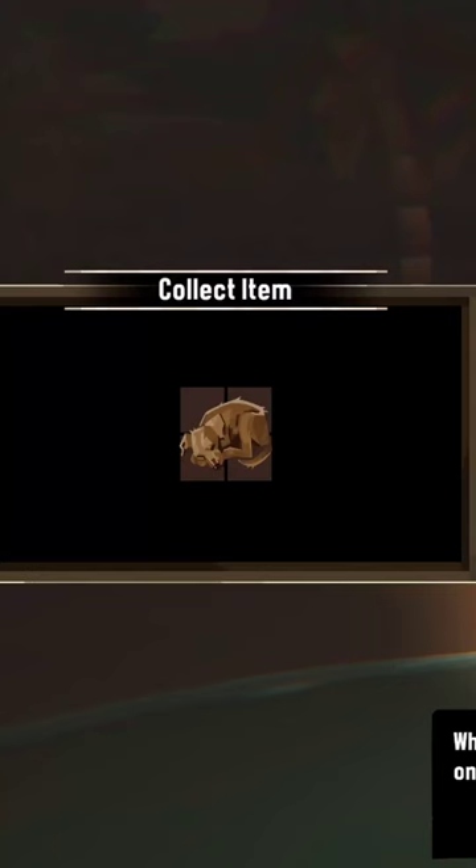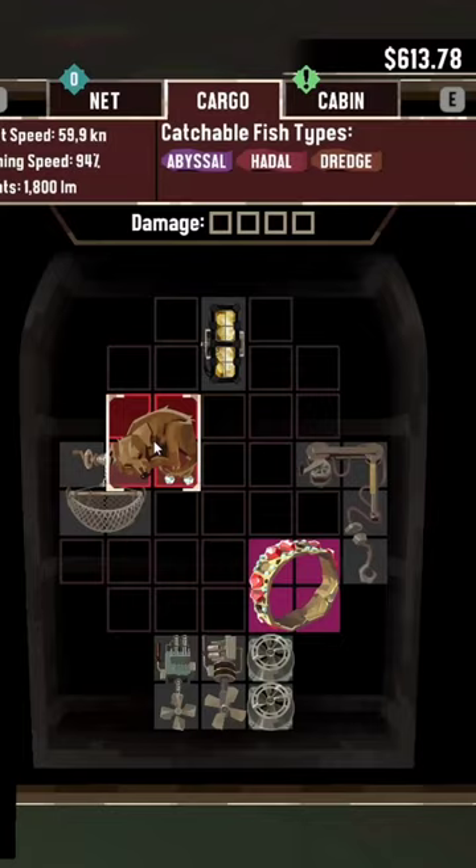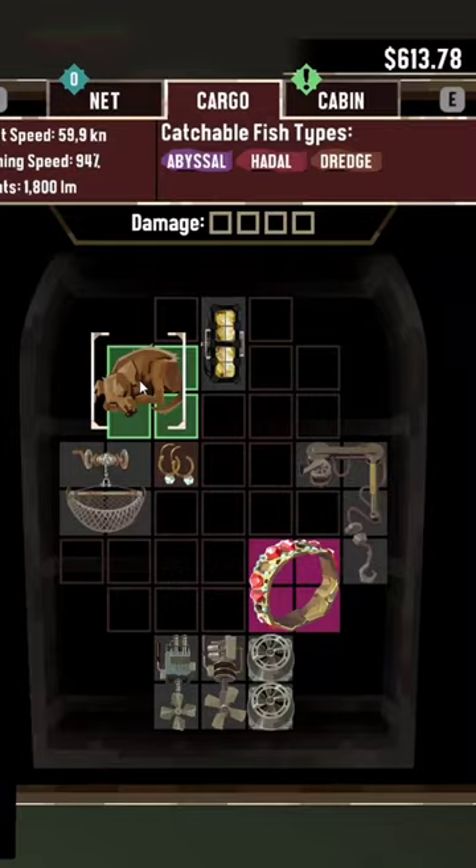If you take the dog with you, you can either just leave him on your boat and enjoy the game together with him, or drop him off at the explorer nearby. She will be very happy and will take care of the dog nicely from then on.